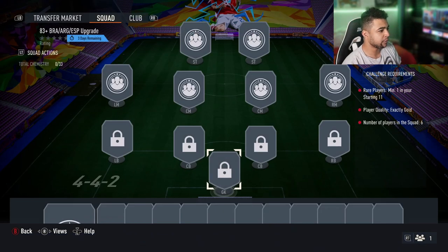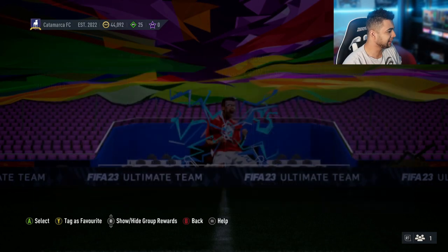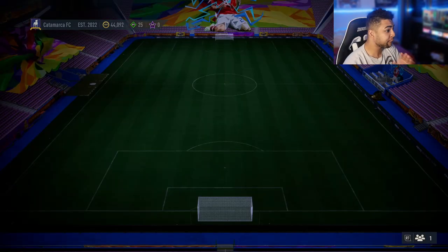So one rare player, player exactly gold, number of players in squad six. These are really, really easy. These are cheap — cheap for what you get from it. Definitely a must do.